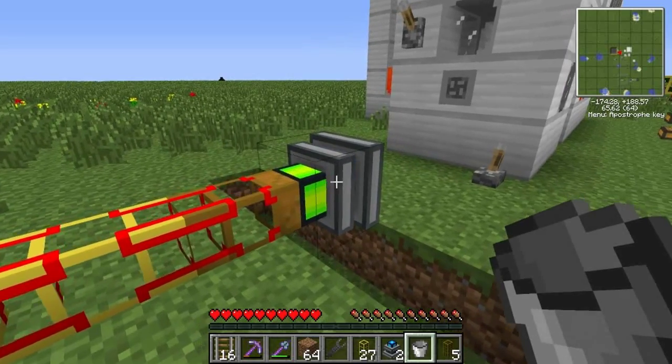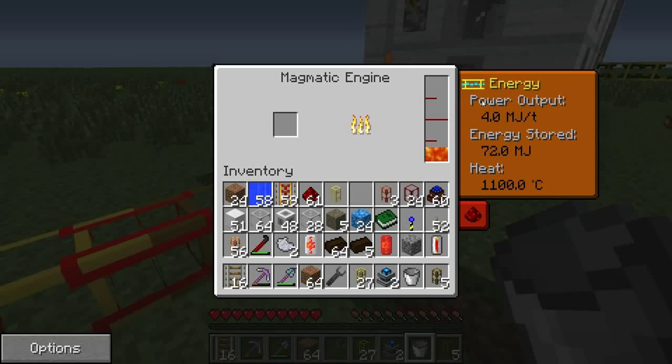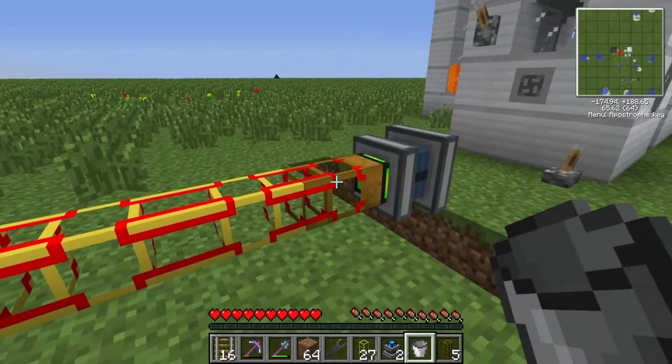The reason this turned on is because you can set your own redstone behavior — you can tell it to only turn on with a signal, turn on without a signal, or disable it altogether, in which case it just runs as long as it has lava. The tank reads 760 out of 4000 MB — I'm thinking that means millibuckets, because four buckets will fit in here. So there it is: 4 MJ per tick as long as there's lava in it and it's hot.